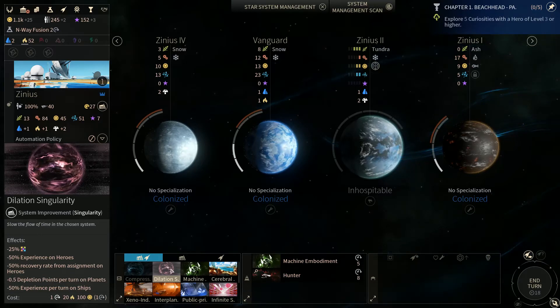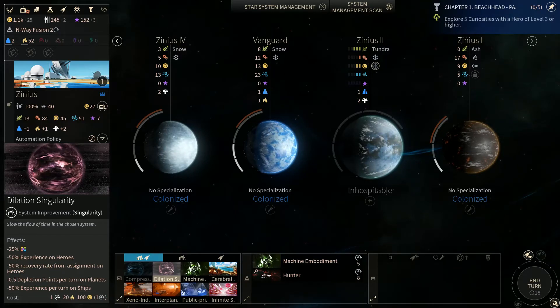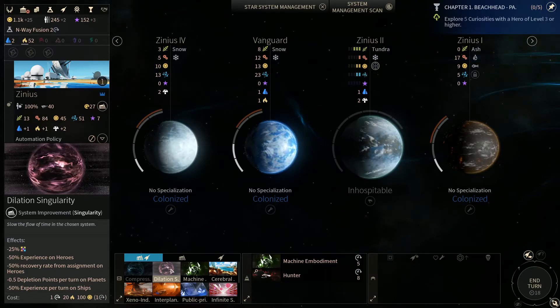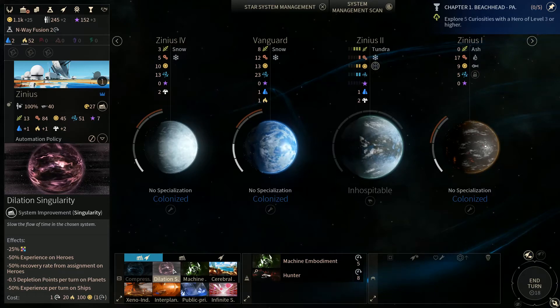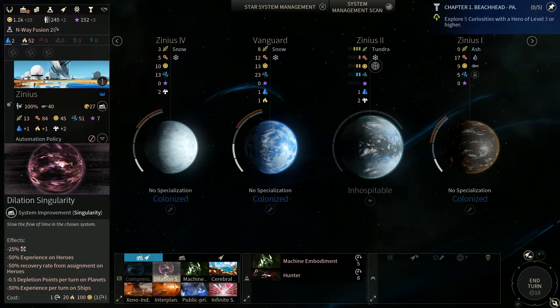Minus 25% on everything — dust, food, production, all that. Minus 50% experience for heroes. Minus 50% recovery rate. Minus 0.5 depletion points. And minus 50% experience points on ships. So basically, if there's some system that you just want to slow down their growth, you drop this on it. This is not something you want to do on your home systems — you want to do this on enemy systems.